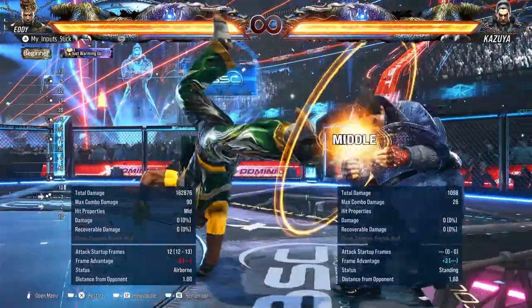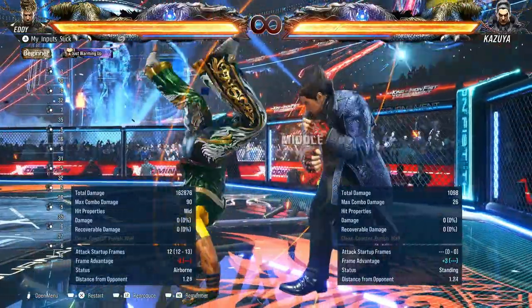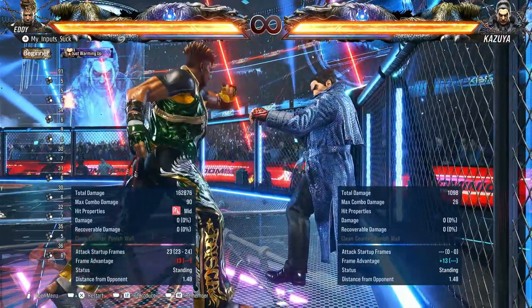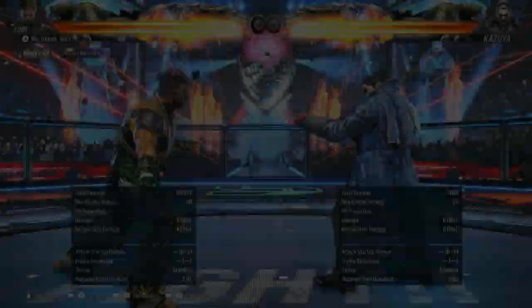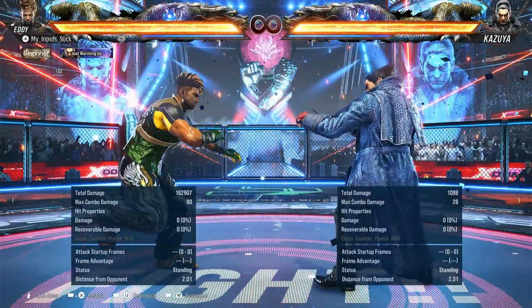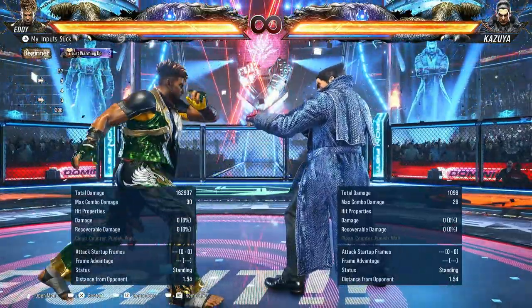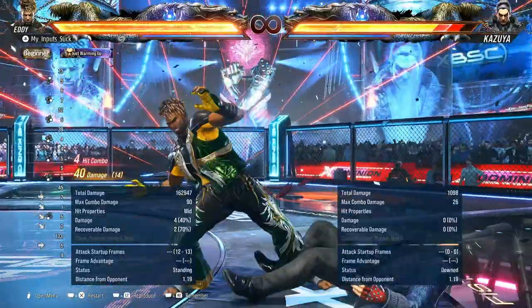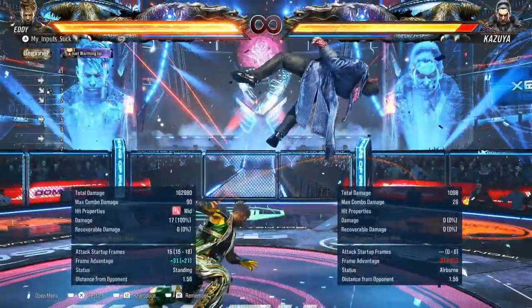I'll just harass people with Handstand 4, and then it has the follow-up: 4-2. Minus 13, but natural on hit. It also bounds the opponent, although I have not seen that bound being used. I guess you could use it in certain situations, but it's just weird.